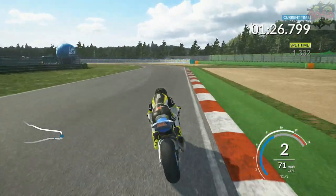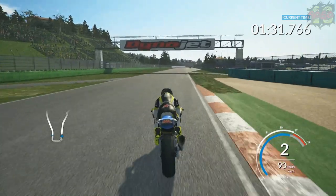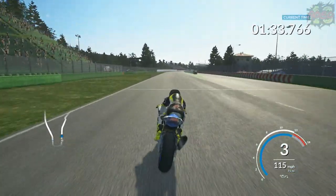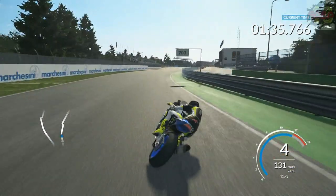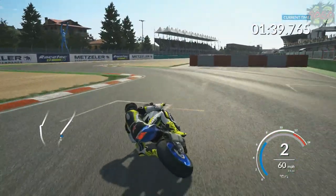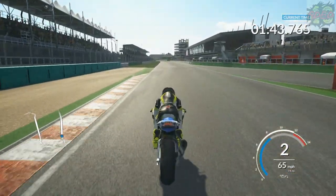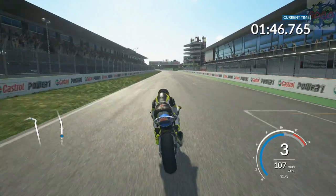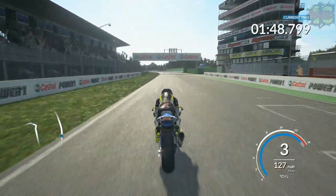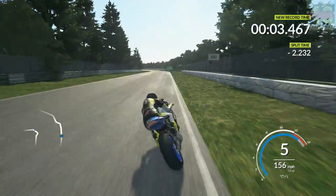So going through chicanes can be a right pain. I know that it's something they did improve on in Valentino Rossi the game, but they didn't improve on it a huge amount in Ride 2. It has been improved, but not a huge amount — it's still quite slow going from side to side, which does make some of the chicanes still a bit of a pain. Not as bad as the first game, but they have taken a step forward. That's the end of the first Ride lap.